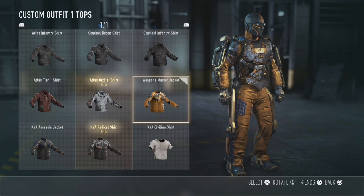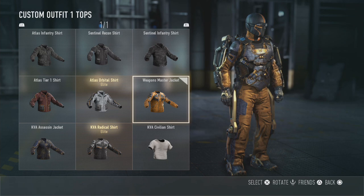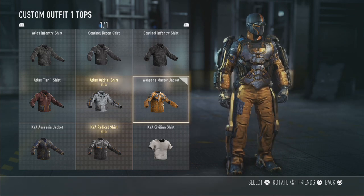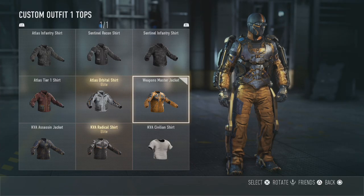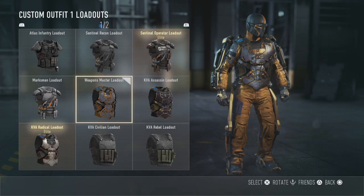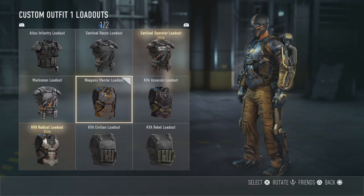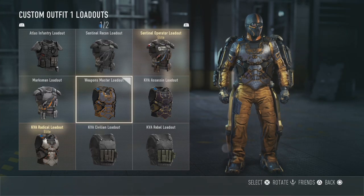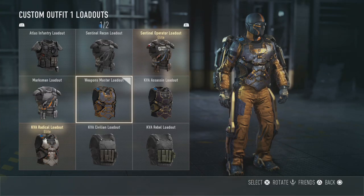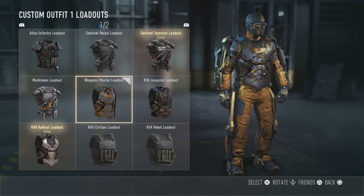My top is the Weapons Master jacket for heavy weapons, so this is getting royalty camo with the heavy weapons. Quite a difficult one to get but it's a major part of your loadout so it's worth getting. My loadout is the Weapons Master loadout from the assault rifles, so this is royalty camo with the assault rifles. You see that around quite a lot and it's probably worth getting because it's quite a large piece of kit.